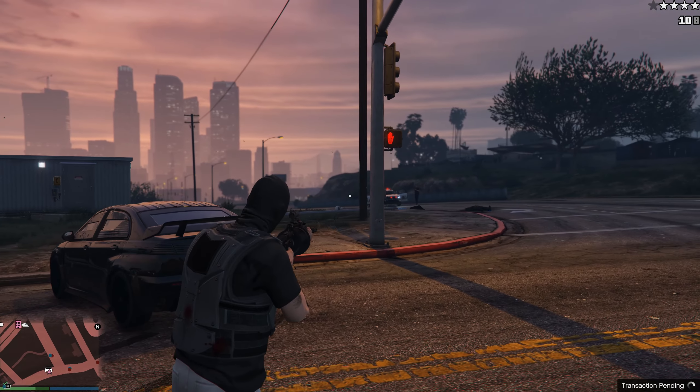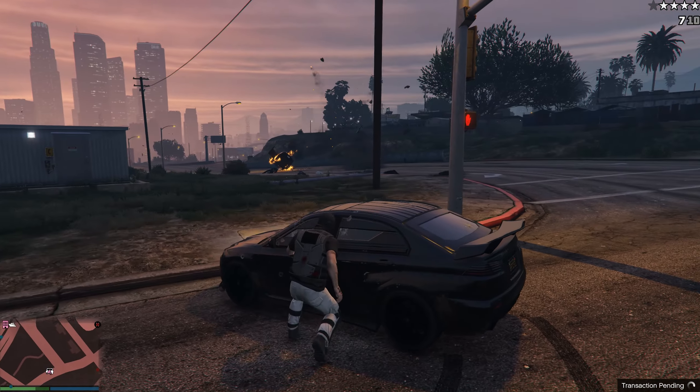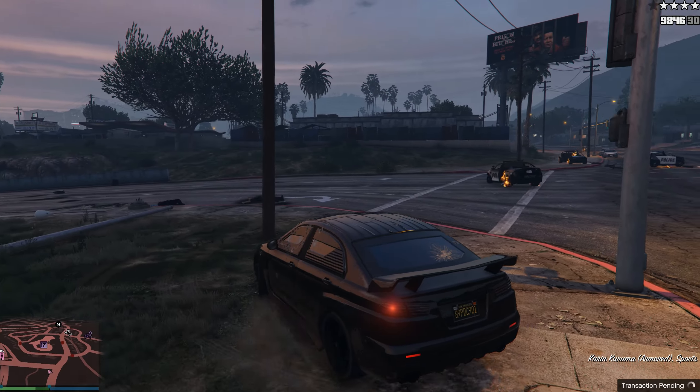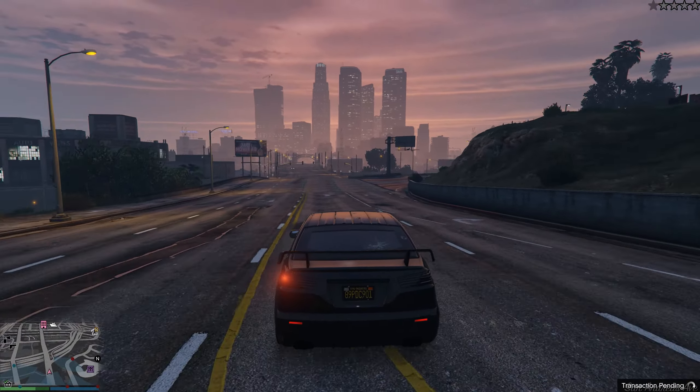The second task is to break away from the chase after four or five stars of the search. There is no time limit. For this, I will also use the Kuruma armored car. After the appearance of the fourth police wanted star, you need to hide from the police in the tunnel.